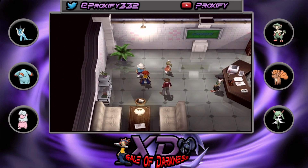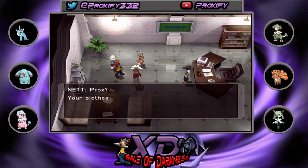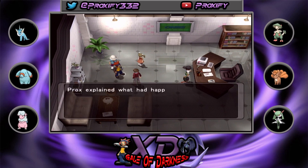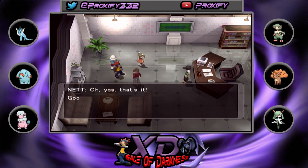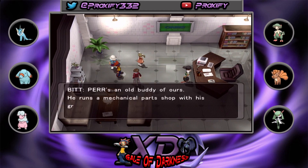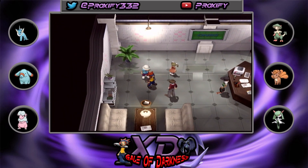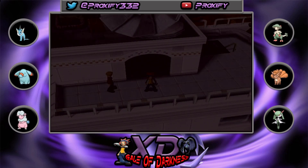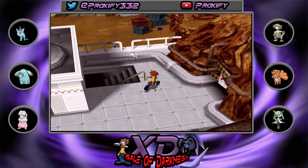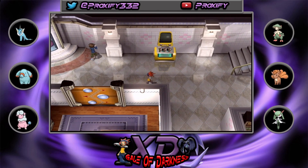Fun fact about Bonsly: it was originally supposed to be an Easter egg for Generation 4, which was coming out the following year after this game. Generation 4 came out in Japan around 2006 and we got ours in 2007. It's pretty cool that we get a little Gen 4 Easter egg cameo — same with Munchlax as well. Too bad you can't actually use Bonsly on your team here.